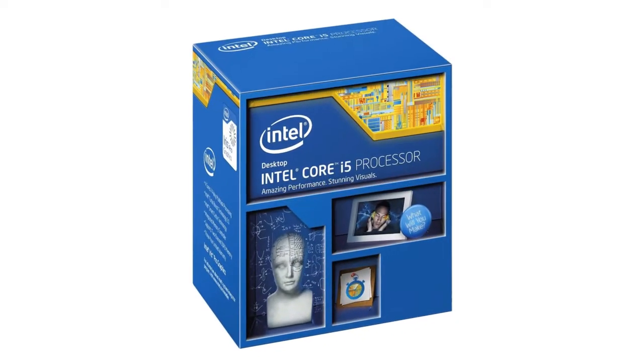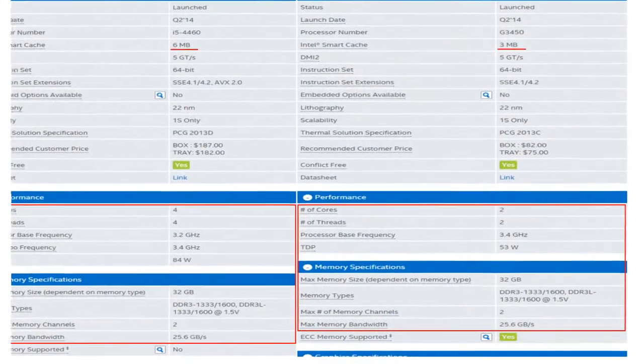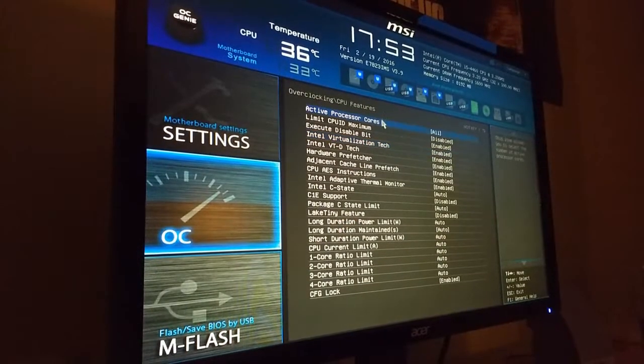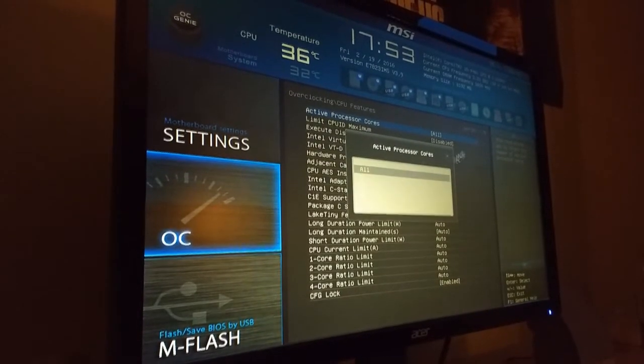Since I don't have a modern dual core laying around, I'm going to use my i5 4460 with two cores disabled to represent something similar to a Pentium G3450. All I had to do was go into the BIOS and into the CPU overclocking section, disable two cores, and you have a dual core.